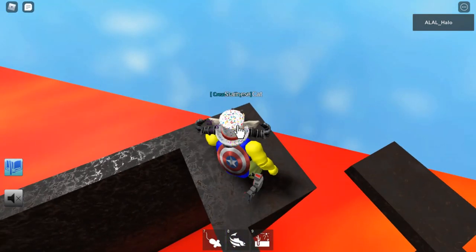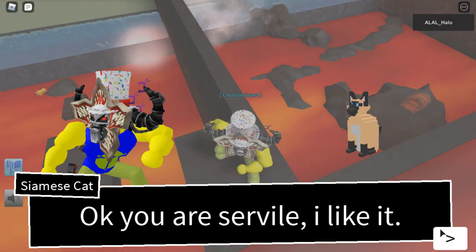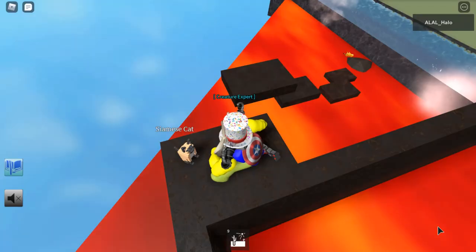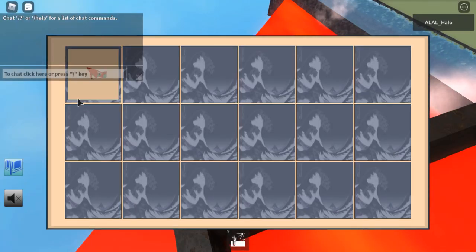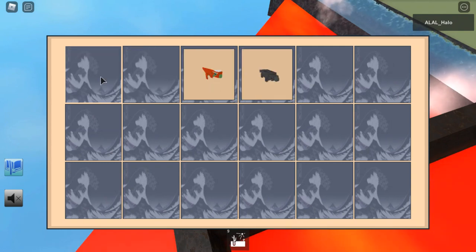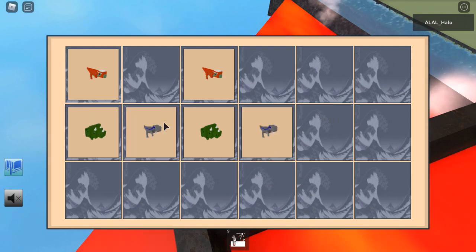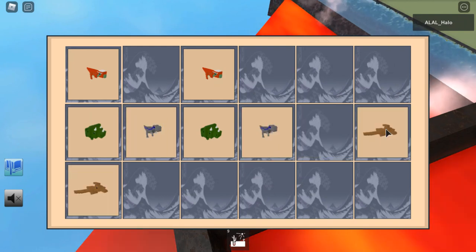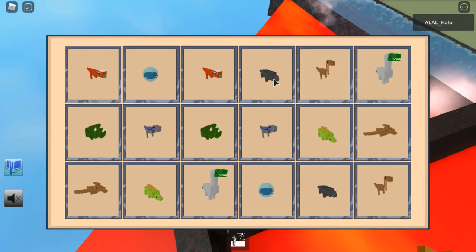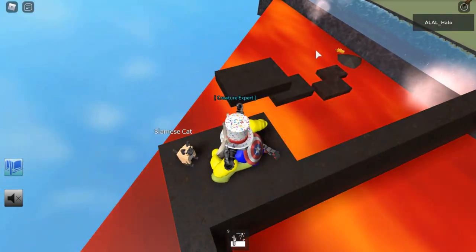Once here, you're going to have to click on him. "Oh, you brought me delicious food. You are civil. I like you." And then you have to do this match-the-puzzle thing. Once completed, you will unlock the Siamese Cat.